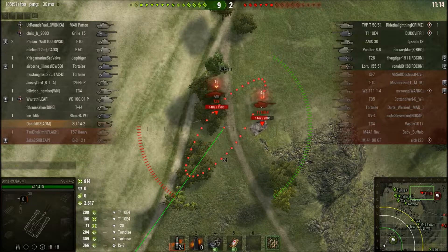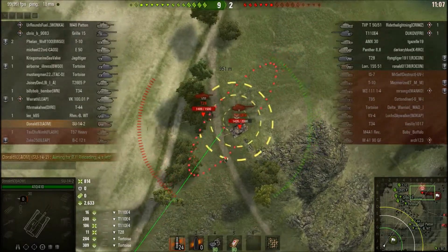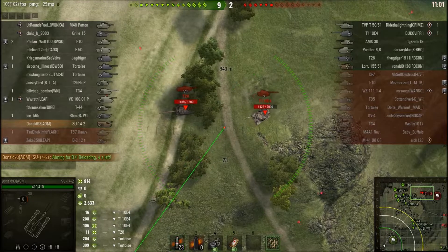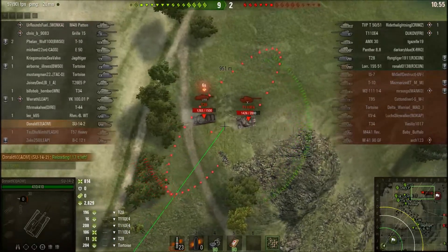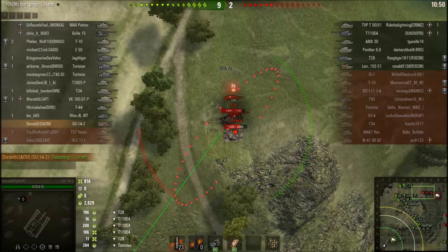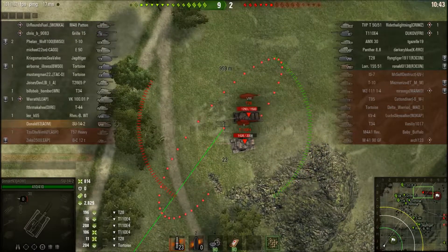Things are looking pretty good on my end. The push to the north and in the center of the map is going pretty good, while the E50 on the bottom right side is doing its thing to prevent a push on that side. Fortunately, with the enemy artillery busy, I did not have to move all that much during this match, so I could focus on doing damage for my team to ensure victory.